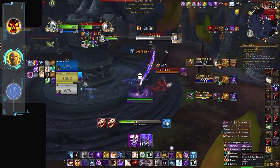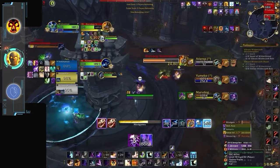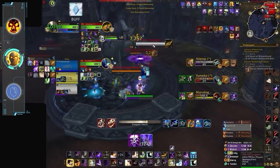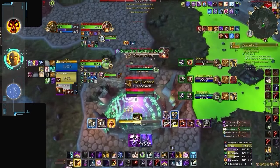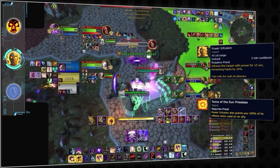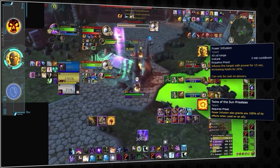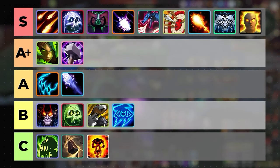If you play Priest and are feeling sad about the C tier ranking — don't worry. As a standalone ability, Power Infusion is incredibly strong. We're going to deviate a bit from our current rankings by giving this single ability its own score. Power Infusion has enormous value since it affects two players and can make any burst window on this list feel almost twice as strong. We're giving an honorary S tier score to Power Infusion alone.